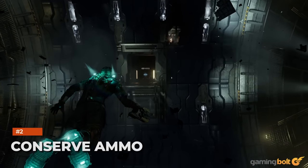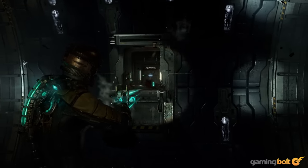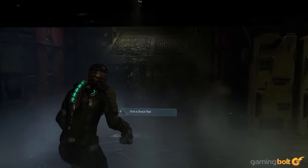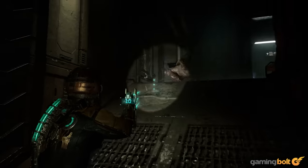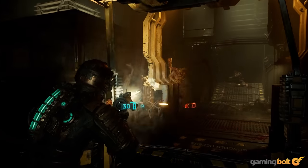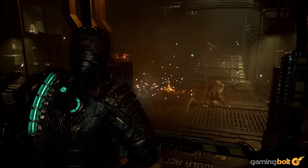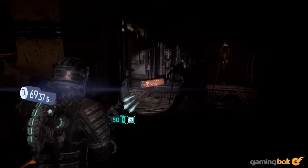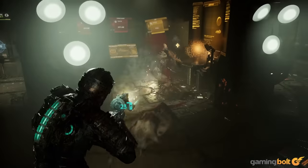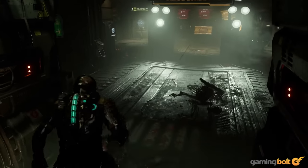Conserve Ammo. This is, of course, a fundamental rule in pretty much every survival horror game out there, and Dead Space is no different in that regard. It's not as stringent with its ammo drops as some other games in the genre tend to be, but you still can't go around blasting necromorphs to your heart's content. Thankfully, there are a few ways to conserve your ammo. For instance, after you chop off an oncoming enemy's legs and it stumbles to the ground, rather than using up more bullets to finish it off, it's better to run up to it and stomp it until it's dead.